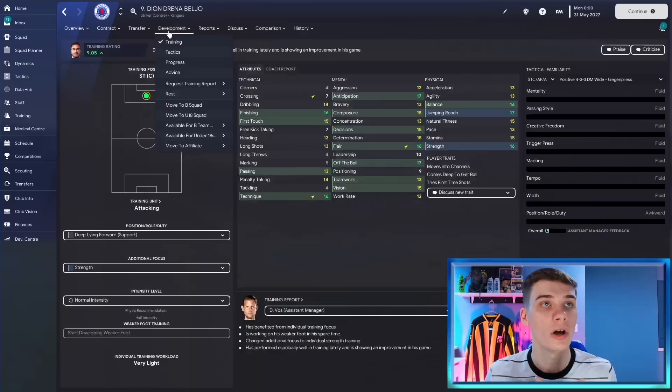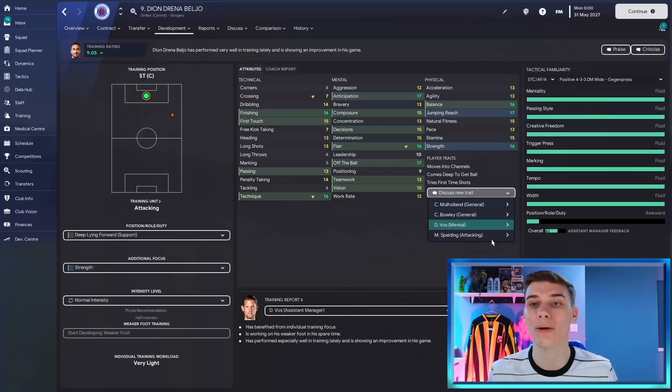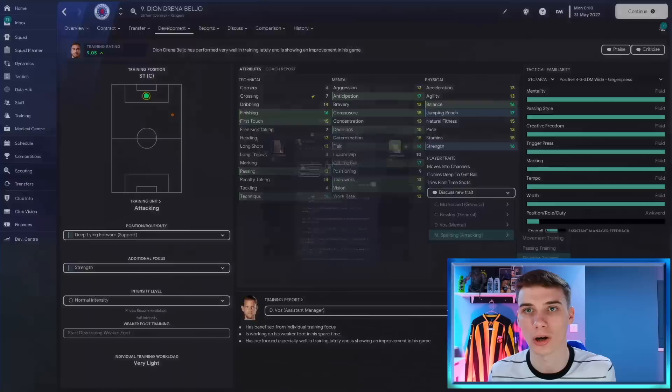A lot of people will just ignore traits or let them develop over time, but you can influence these yourself in the training section. You can add a trait to a player or even remove one. Go to any of your coaches and talk to them about trait development — whether it be movement, defending, finishing, passing or technique. For Belgio, we'd likely look at the finishing department. If we ask him to attempt long range free kicks, the coach says it's a poor choice of trait.